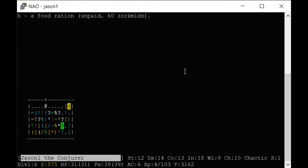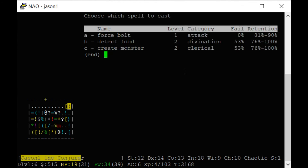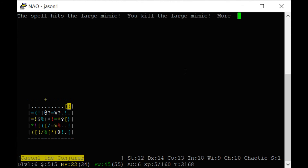If you ever see a skull — uh oh, a mimic! Mimics are monsters disguised as items, and they're tough. I'm going to try to defeat it with magic — using my force bolt on it. We went up to level five. Cool.